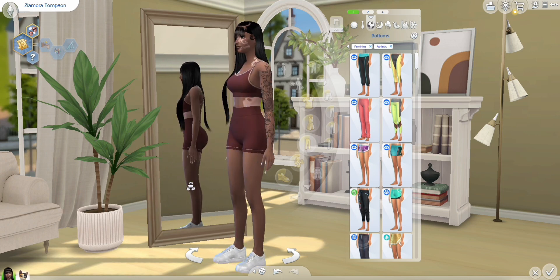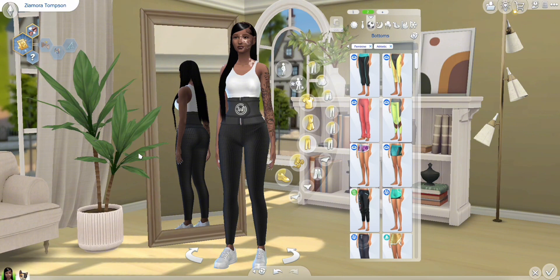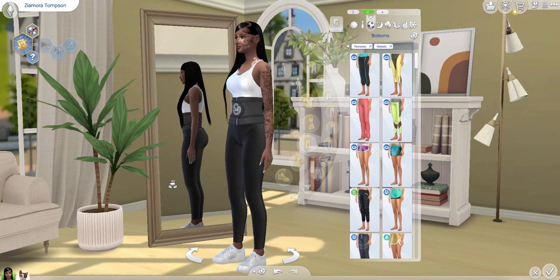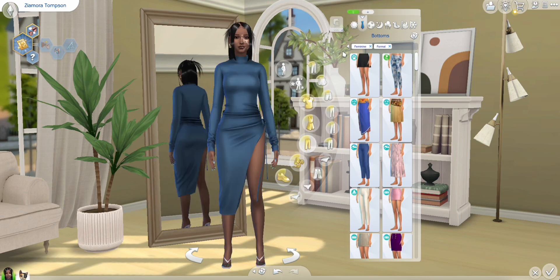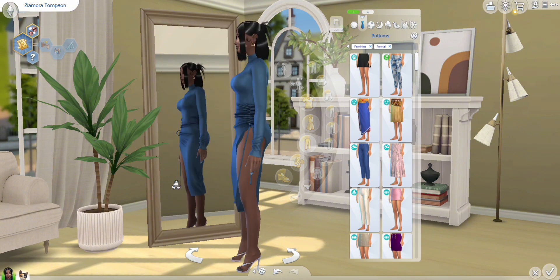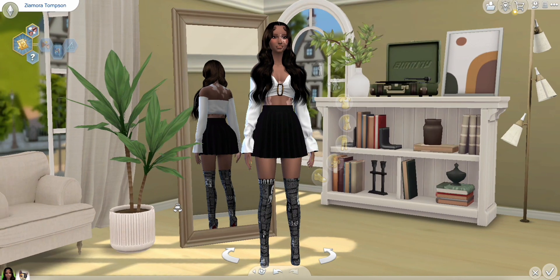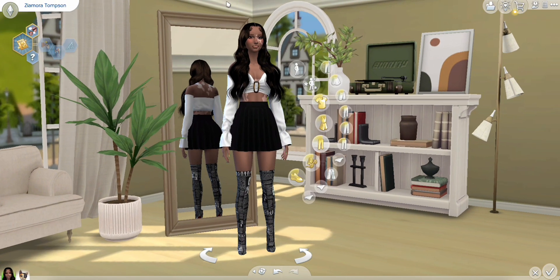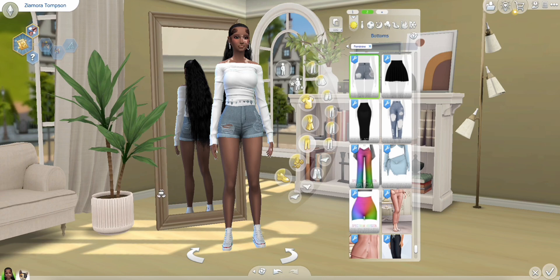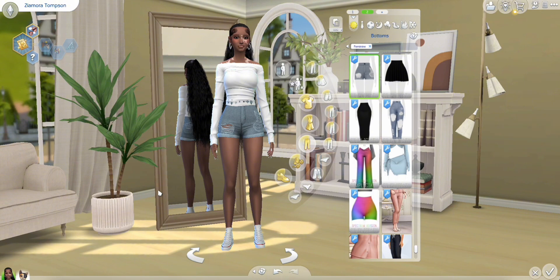This is her sportswear — she's got some bangs. Athletic outfit two has a little waist trainer, which I thought was nice because she has to keep her figure looking right as a model. Then we have a formal dress — not really sure how I feel about it. For everyday wear she has thigh-high boots, which I thought were super extra — models would wear something like that. There's also a more chill laid-back outfit with little Converse, and her hair is slayed to the gods.